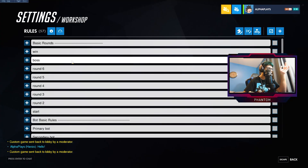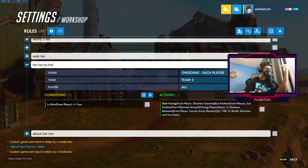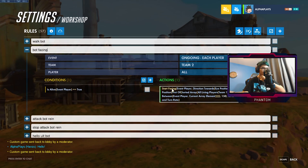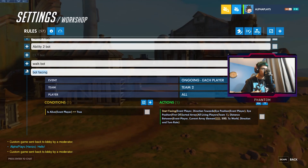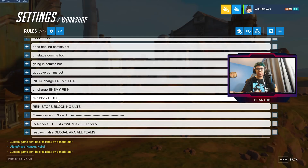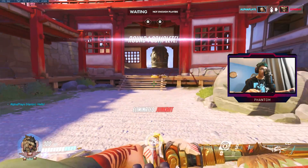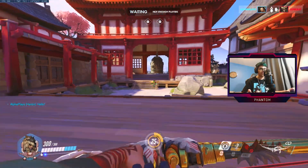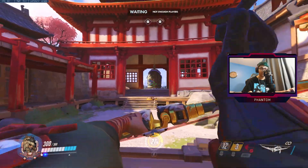Let me show you guys how to increase the aimbot real quick. You go in here to the 'bot facing' rule and you increase this number down here to a higher number — let's just say 500. They shouldn't miss at all. And we're also going to give them an auto attack — I'm going to add that in. I'm more worried about the aim-dependent characters than Junkrat, since Junkrat isn't going to be as affected.